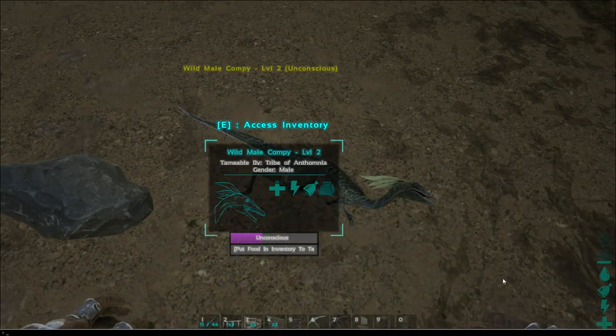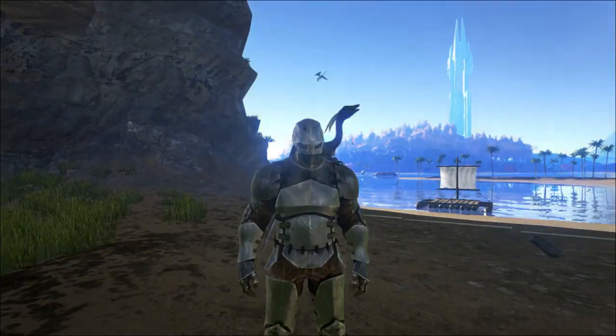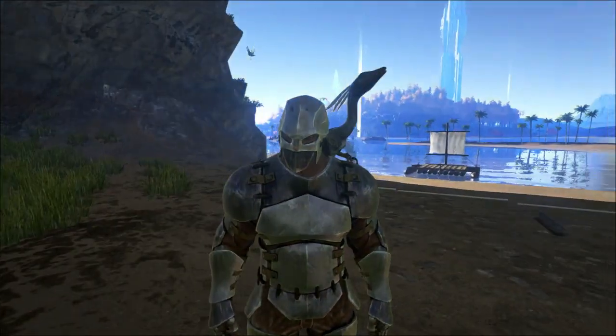I wonder what happens when they're in packs. Let me just force tame — I'm going to force tame this one. Oh wait, what? It's on my shoulder. Are you serious? It's on my shoulder? That's so cool. I didn't know I'd be able to do that.